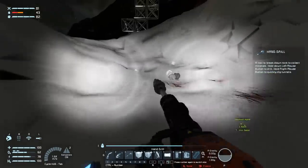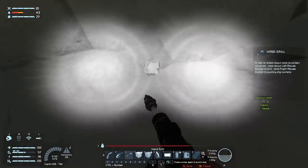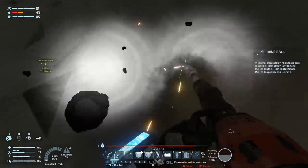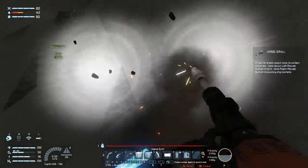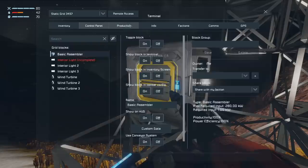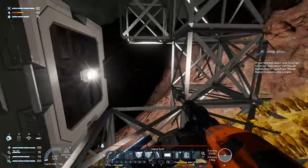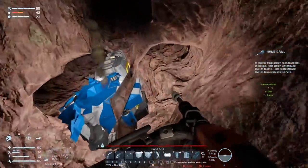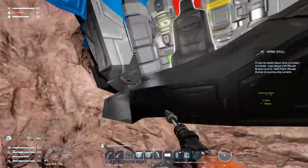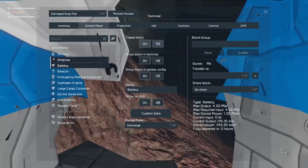I need to think about weaponry relatively early on, which means probably looking for cobalt first — I need the grids not for storage but for the turrets. Can the basic assembler make 25mm ammo? No, it can only make rifle ammo, so I'm going to be making interior turrets at first. I'm going to need a lot of them. Let's see how our engine is doing.